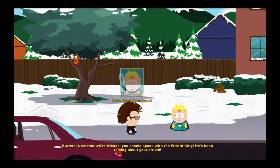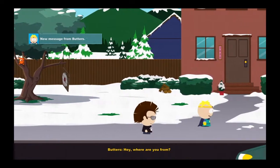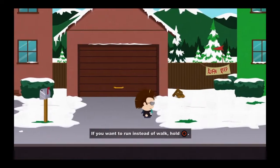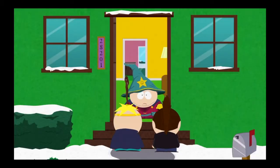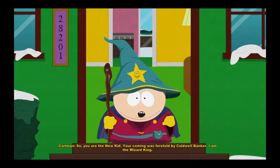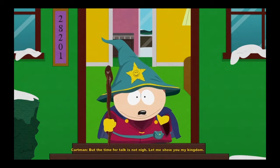Butters is your friend now. The wizard lives this way in the greenhouse. He wants you to follow him. You can press circle to run so we can move a little bit faster. Here we are at Kupa Keep — Cartman's house. 'Oh hail the Grand Wizard!' 'So you are the new kid — your coming was foretold. I am the wizard king.' This game is really weird.